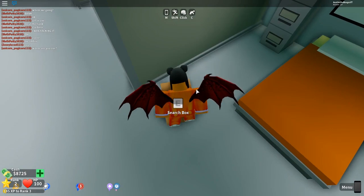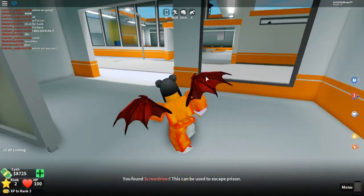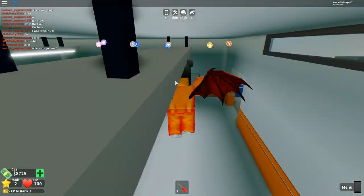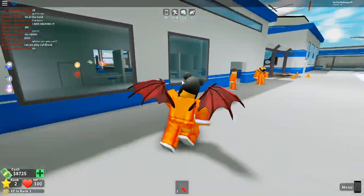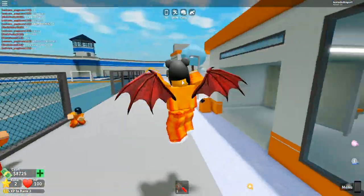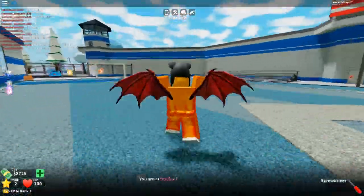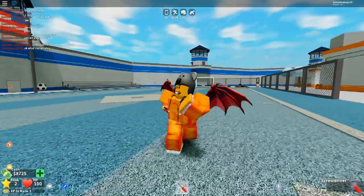We have to get a spoon here so we can actually escape this place. We got a screwdriver - it can be used to escape the prison. But where do we use the screwdriver? That's a lockpick. I have literally no clue where to use the screwdriver guys - maybe it's like a door, but it doesn't make any sense. I have literally no idea guys.